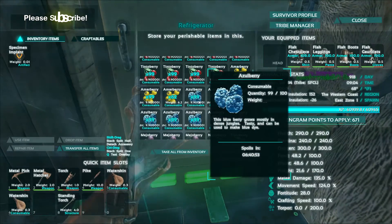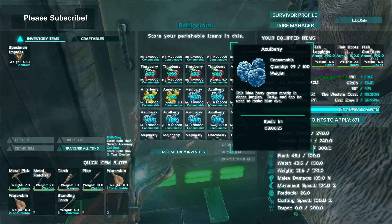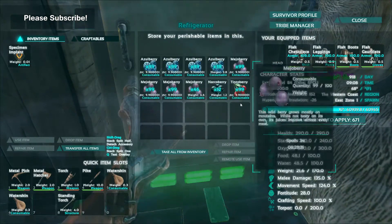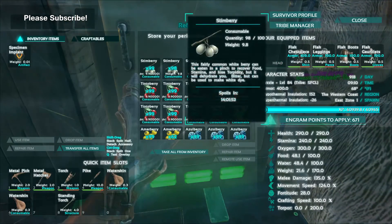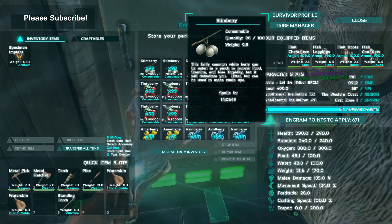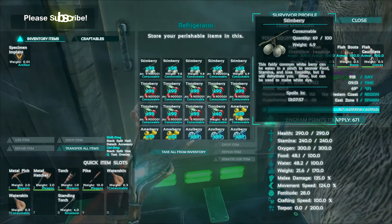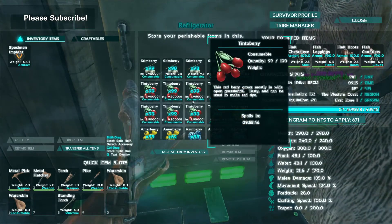This stuff doesn't spoil very quickly at all. For one berry to spoil — six hours, eight hours — that's a ridiculous amount of time. Basically, you've frozen everything and you're not going to have hardly any waste at all. I think I put these stem berries in here two days ago or yesterday and only one or two of them have been lost off of this stack. It's definitely worth the investment to go ahead and get yourself the refrigerator.